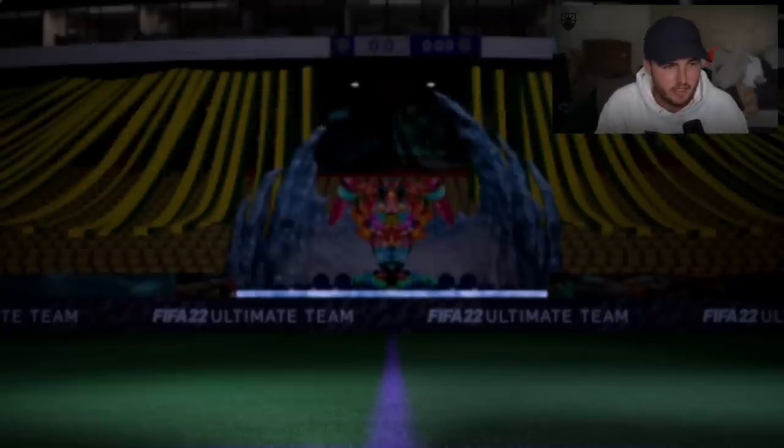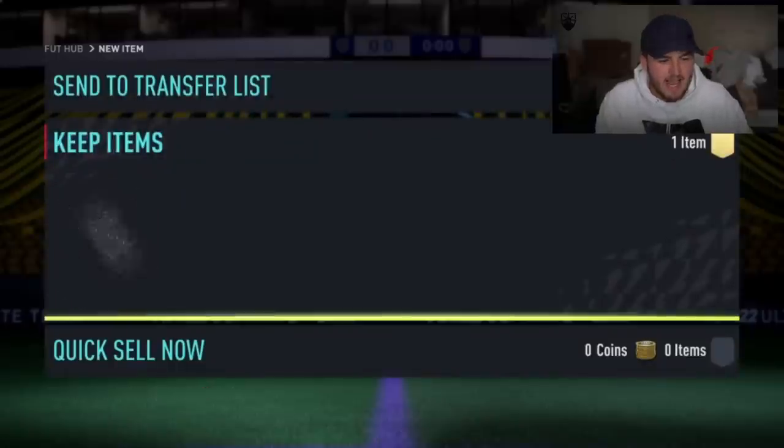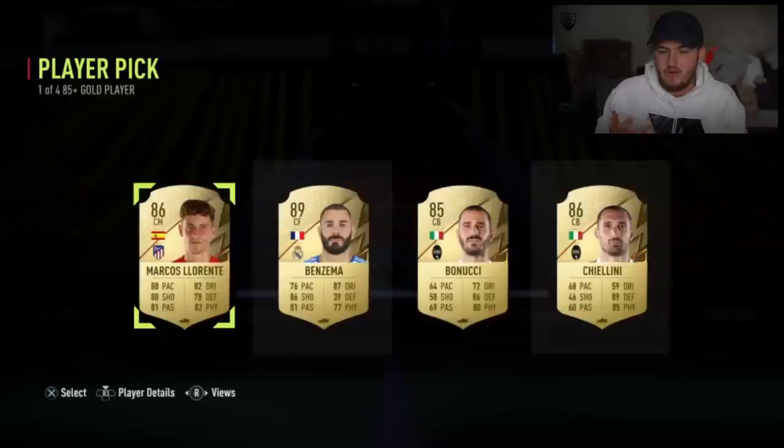AFC Richmond - he's only got 6k in the bank. Can we get him a good shapeshifter in this 85 plus player pick? Sadly not. You got a perfect link there actually - that's a nice little perfect link. And then you got a crew in the dream Benzema.